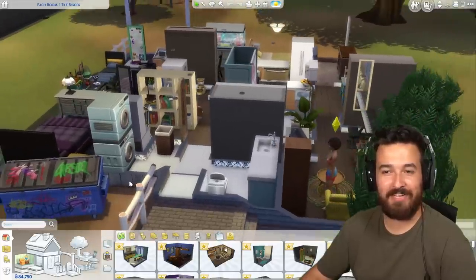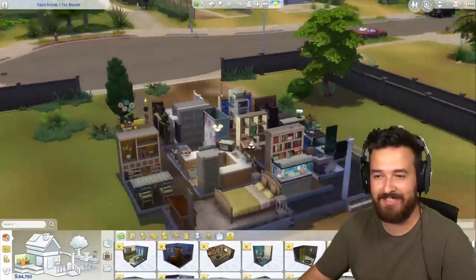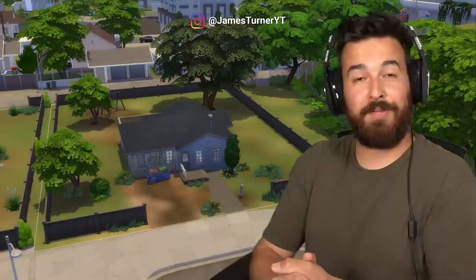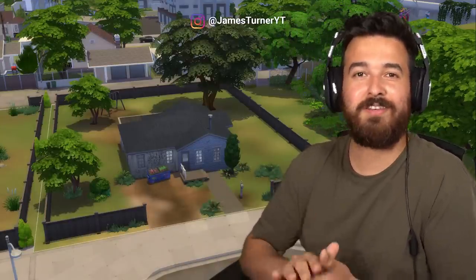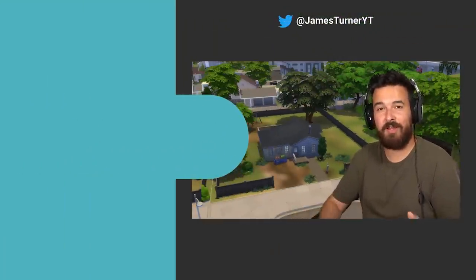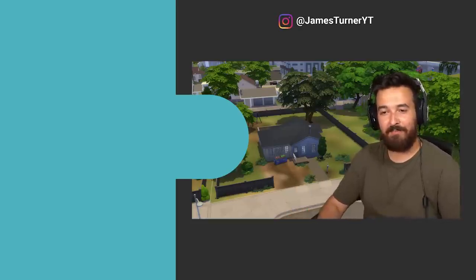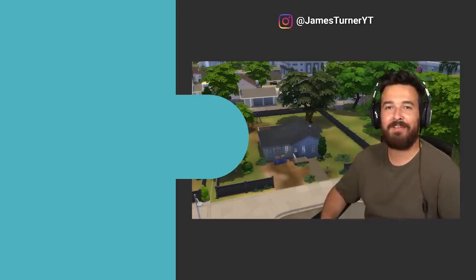Then this bedroom in here which I think is kind of fun, and last but not least the aquarium slash chess room for some reason. That's pretty much the house — it's so stupid but I really really like it. When the walls are down, this house is nothing but big items and you can't see anything. But that is the 'every room is one tile bigger' challenge — I would love to see what you guys do with this. Send me a link or screenshot on Twitter, download link is in the description, thanks so much for watching and have an awesome day!